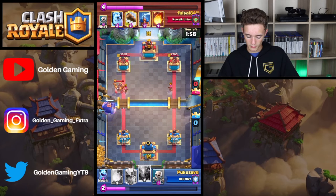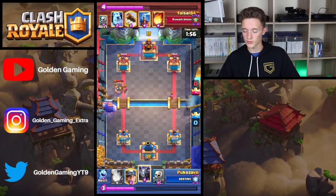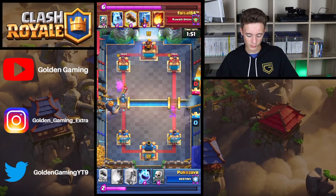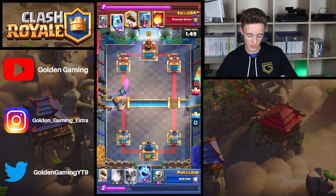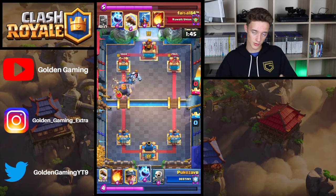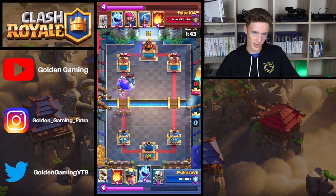It looks like Paco Zappa knows the fastness of the 2.9 XBow cycle deck, and it looks like he realised he was back to his XBow, so he pretty much threw every single cycle card he could at that right side tower trying to chip, chip, chip. Then back to Royal Giant.